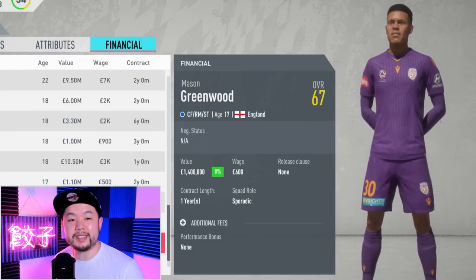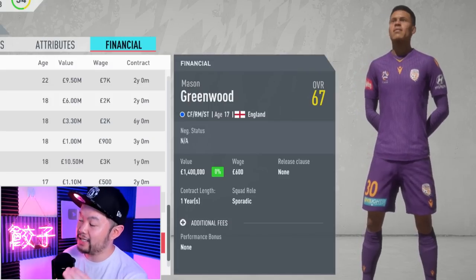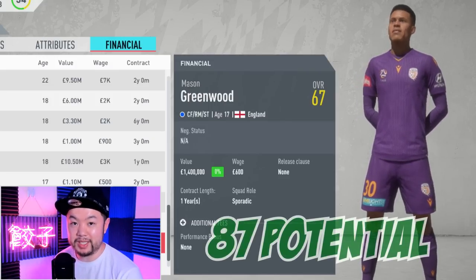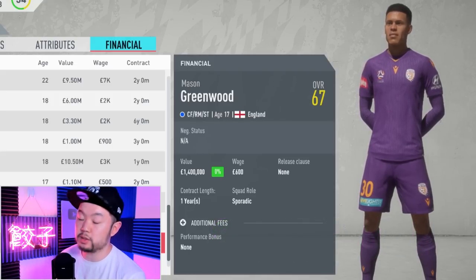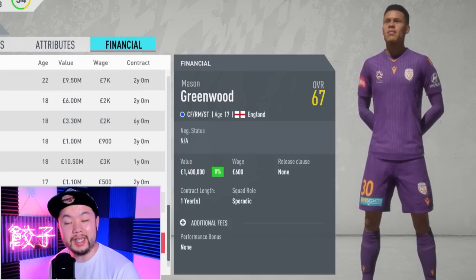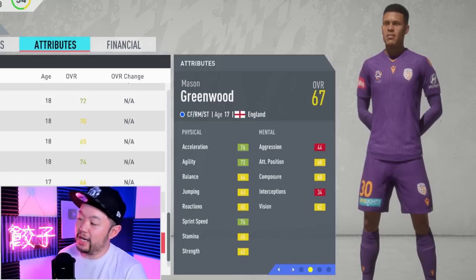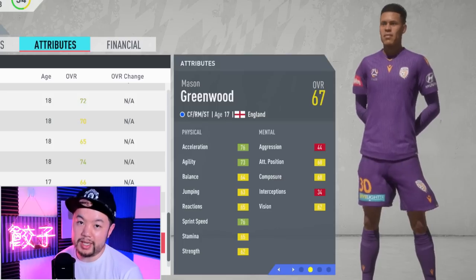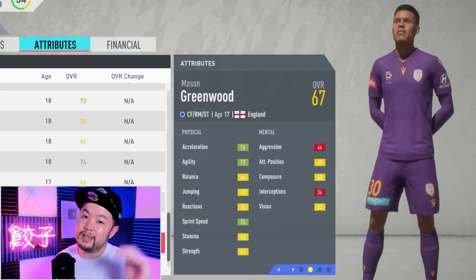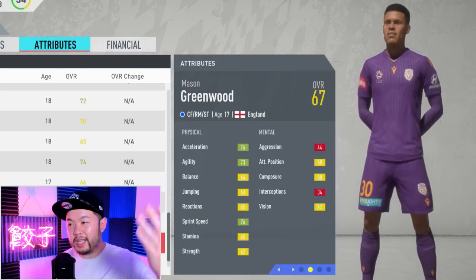Last but not least is the starlet of Manchester United, Mason Greenwood. He starts out at 67 but has a base potential of 87 - quite a steal considering his value at the start of the game is 1.4 million. Even if you don't need a striker, you might as well buy him. Being 67, his stats aren't that great, and he is 17 years of age, making him one of the younger players on this list. Younger players will take an extra season or two to reach their true prime, which can be mitigated with player training and dynamic potential.